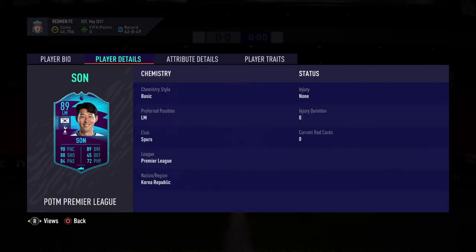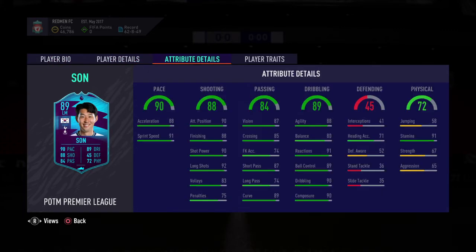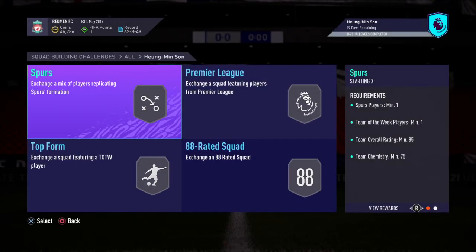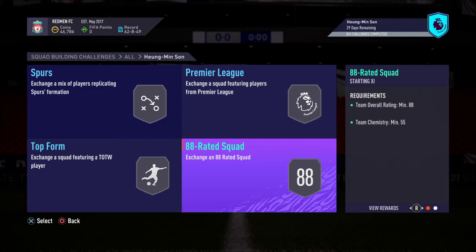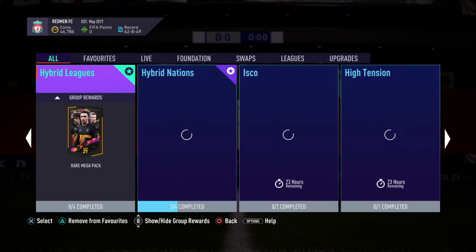We've got Player of the Month Son here — four-star, five-star, high-high work rates. Really nice card. Look how fast he is — shooting, passing, dribbling. You can't fault this card, it's just spot on. Really nice traits there, but I can imagine it's expensive. 85, 86, 87, and 88 rated squads. That's too much, guys. But if you really want him and you've got enough players in the club, Son is your man. He's a quality player and definitely for you.